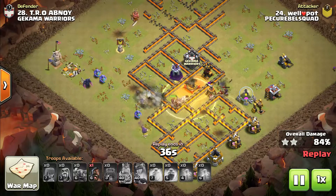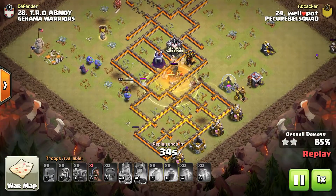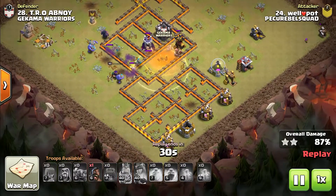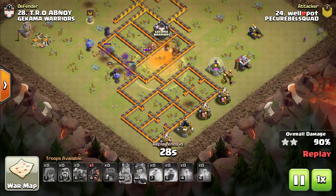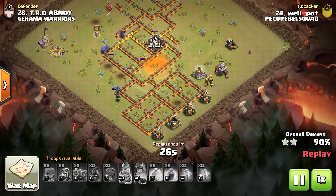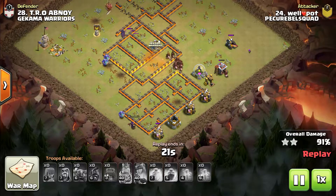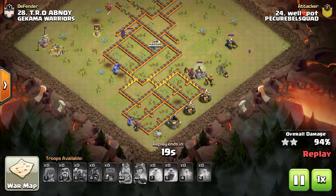Double Heal to keep the Hogs alive through the multi-target Inferno. The backhand Heal was a bit unnecessary — he could have been perfectly fine without it. This base was absolutely crushed. It was fantastic base identification as well as fantastic execution from the attacker.